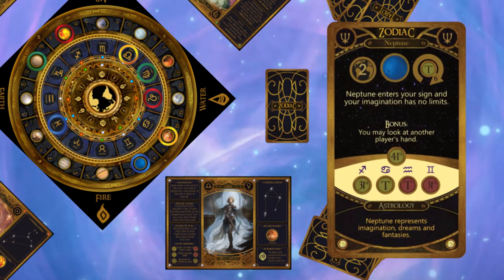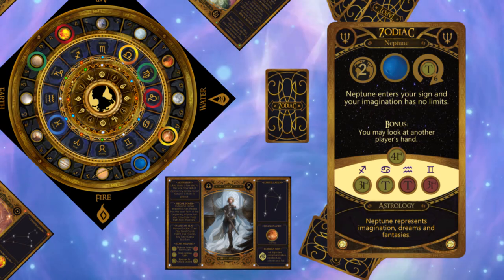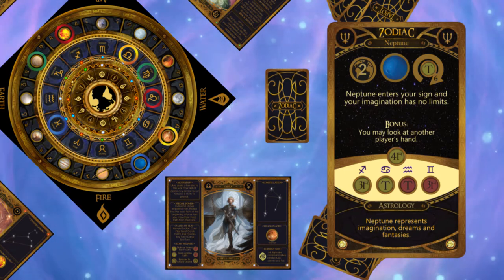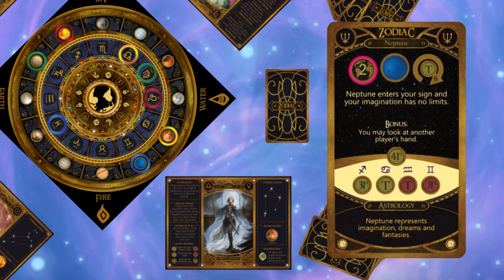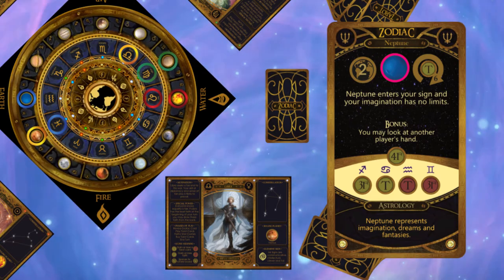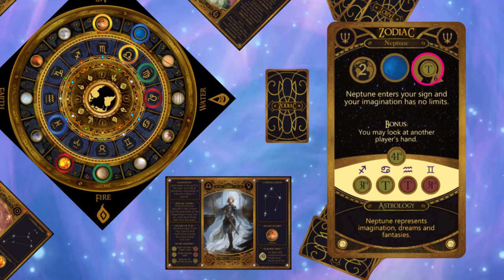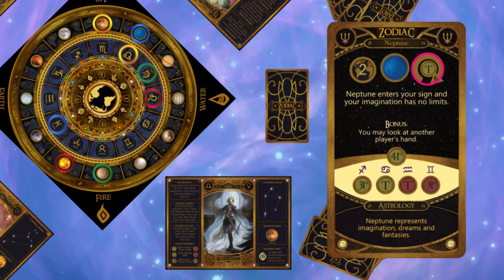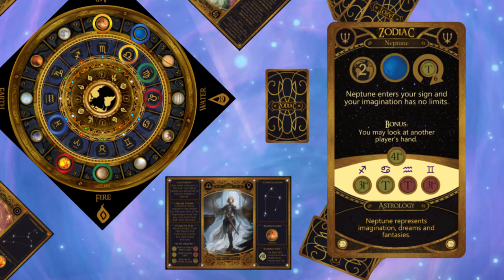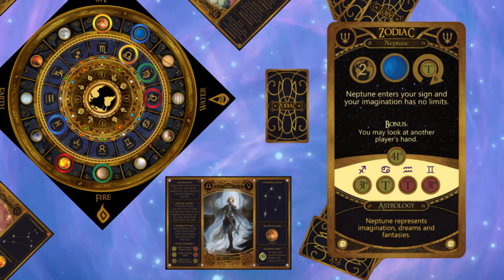Libra's first action is to turn over a zodiac card. This is Neptune. The board is always rotated clockwise, so reading the card from the top, the element ring moves two spaces clockwise. Then the planet ring is rotated to align Neptune with Libra. If Neptune moves more than six spaces, Libra collects a tarot card, which she does.